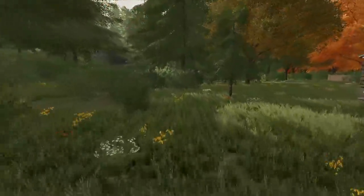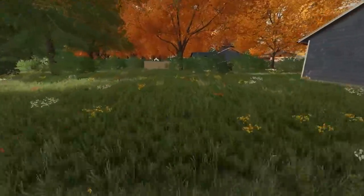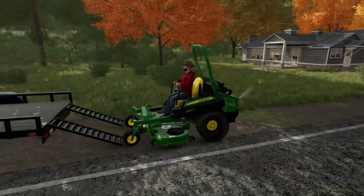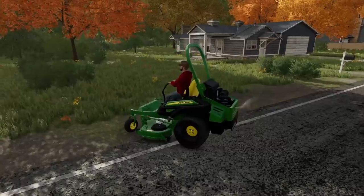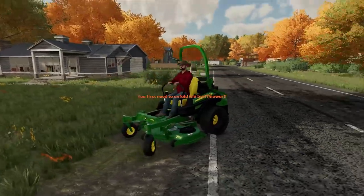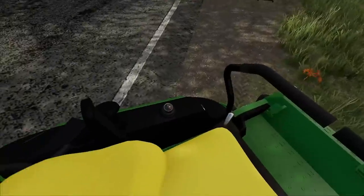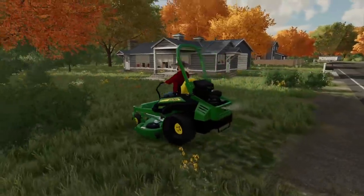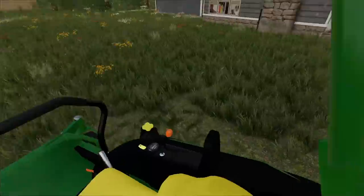So they basically told me they just want the outline of the trees mowed, which should work perfectly. First I gotta check the lawn to make sure there are no sticks or rocks that could damage the mower. We'll start off with the zero turn for the main grass cut, then go in with the push mower and weed whacker to clean up everything else. Gotta unfold the mower, set the deck height, and off we go.